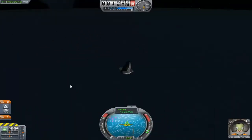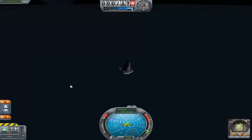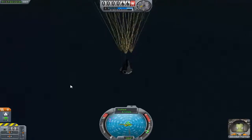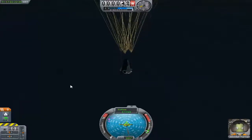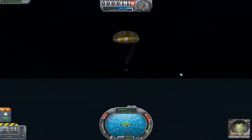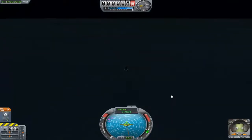So here we are coming into the last few hundred meters — jet parachutes deploy, slowing down to 4 meters a second, putting down into the ocean. Nice, safe splashdown. Jebediah's nice and happy.